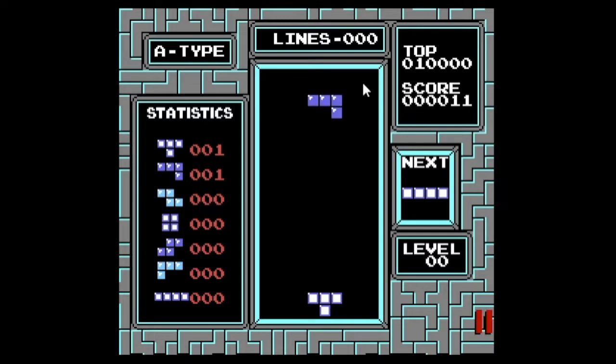The next box shows the upcoming piece. Learning how to use this is one of the key parts to playing fast. The A-type or B-type display shows whether you're playing A-type or B-type. The line counter is self-explanatory — it shows how many lines you've cleared. The top score shown is the highest score you've had during the session; this resets every time you power your console off since the cartridge does not have a battery in it. And this is your current score.